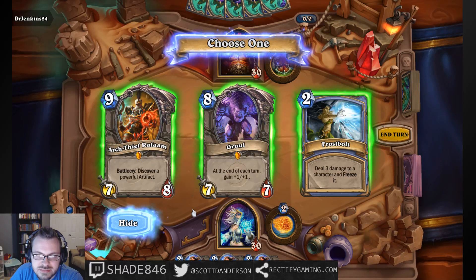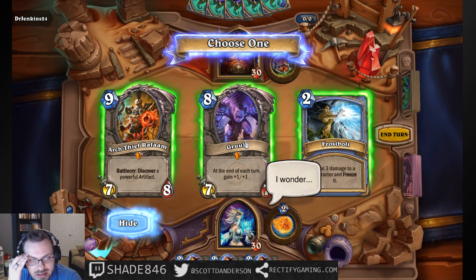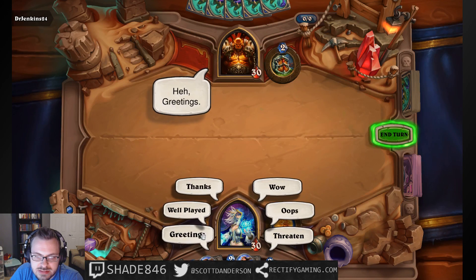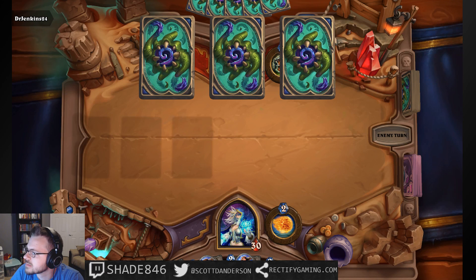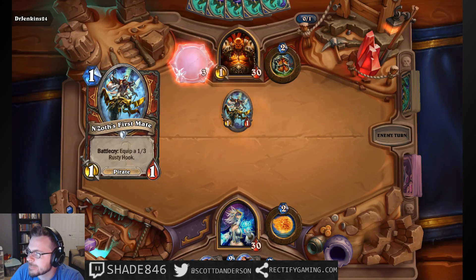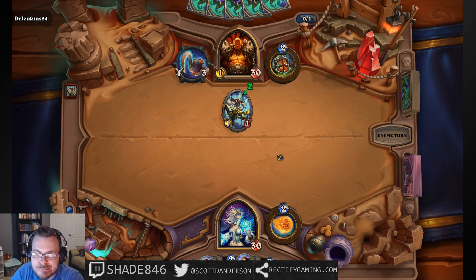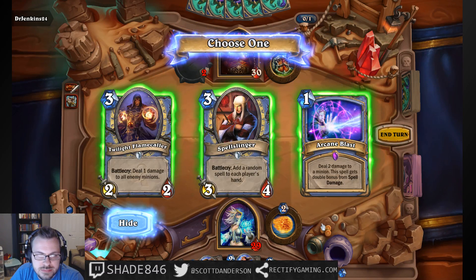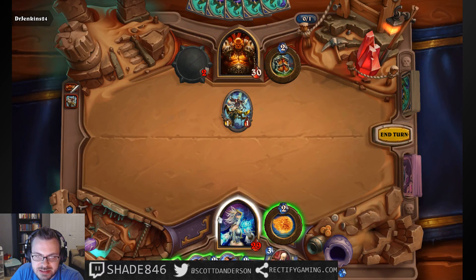This card is awesome in the right circumstance, and I don't know if he'll be able to find what he needs to remove it easily. Same goes for this, but Frostbolt has a lot of different functions. I'll just play it safe. I think I do want to get some guys on board, so let's get crazy and go with the Spell Slinger.